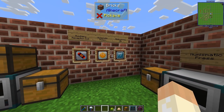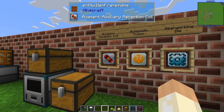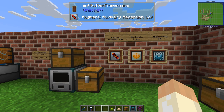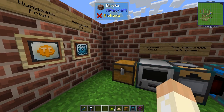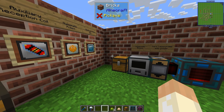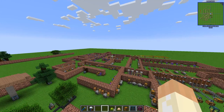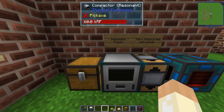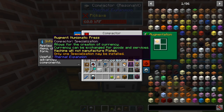So let's talk about the augments. The Auxiliary Reception Coil you've seen before for almost every machine — it just makes it faster. The next one is the Numismatic Press, which I covered a long time ago when we talked about dynamos. This is a fun augment that will create currency.